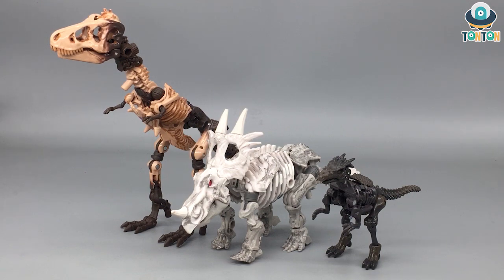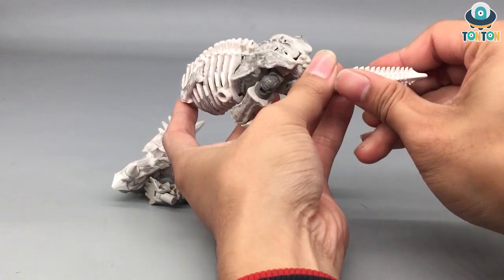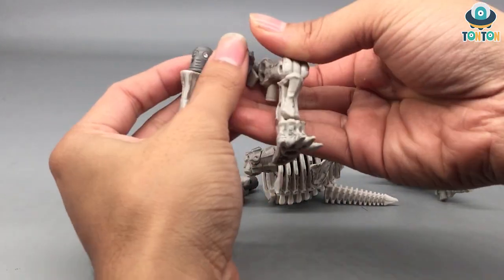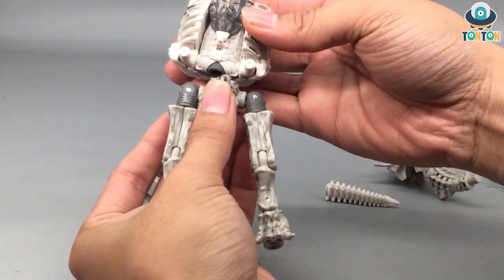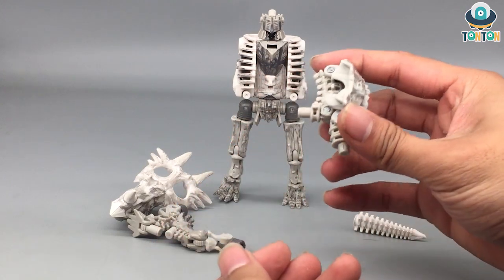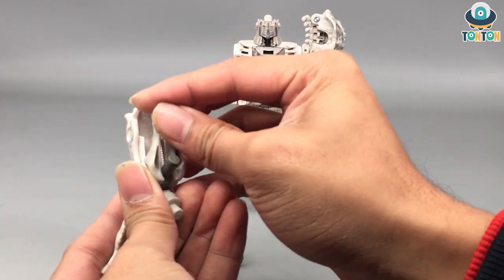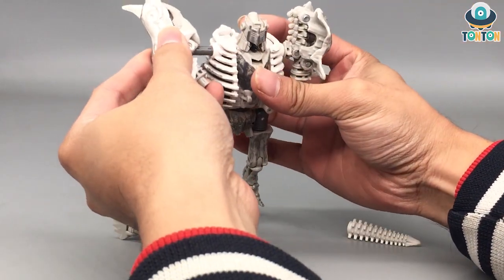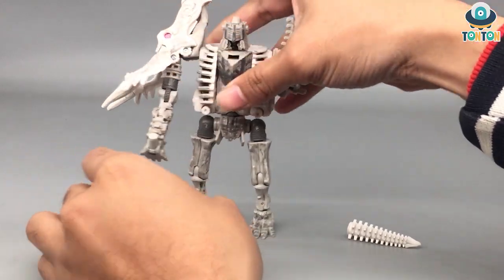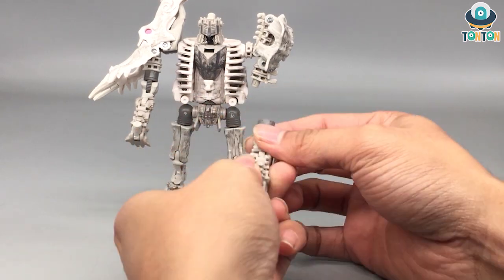Now let's move on to the robot mode. To transform, first take off the head and the two front legs, remove the tail tip, and remove this section as well. Straighten the body up, use this piece and connect it in here. With the shoulder pad, bend it into position. Open his mouth — there's a pin over here, push it down as a connector for the right shoulder. The hand connection is quite interesting — connect this and that forms the arm. Pull the tail tip back in to use as a weapon. Open up the mask and the transformation is complete.